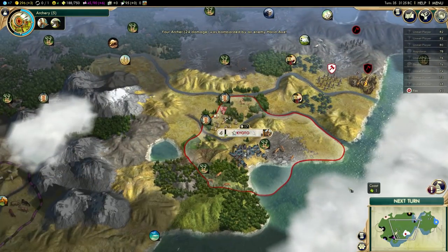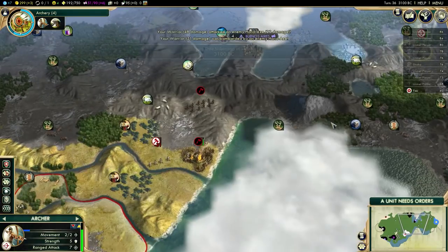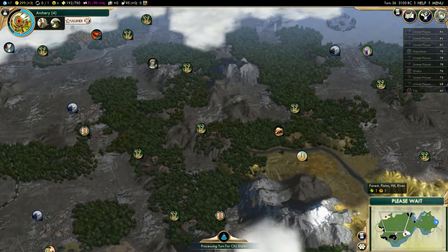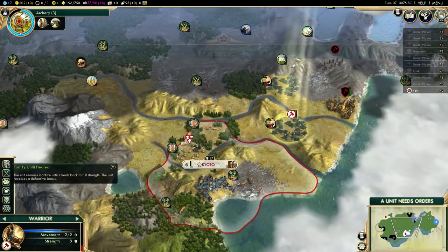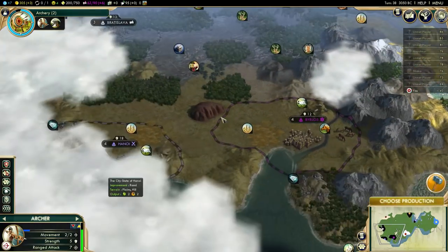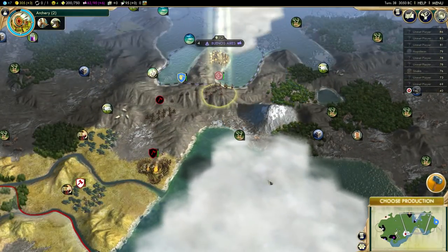I'm going to need a little bit of extra firepower nearby. I'll attack him once and then maybe withdraw if he attacks me with both - I don't want to lose my warrior. Yeah, he's attacking me so time to back up. Two more turns for that settler. Shaka didn't discover my capital yet, so I should be fairly safe for now, but that won't last long. Uluru is still available so I might be able to get it.